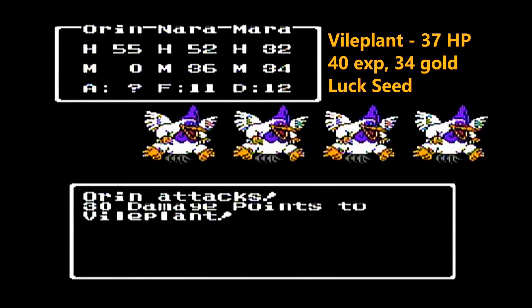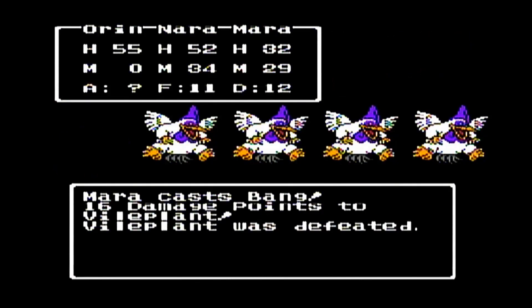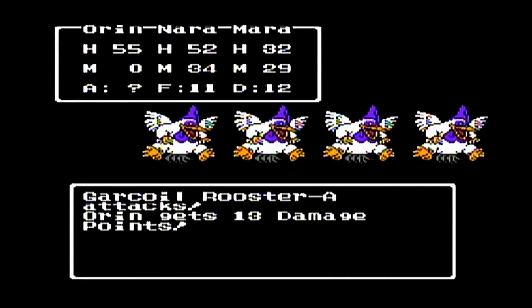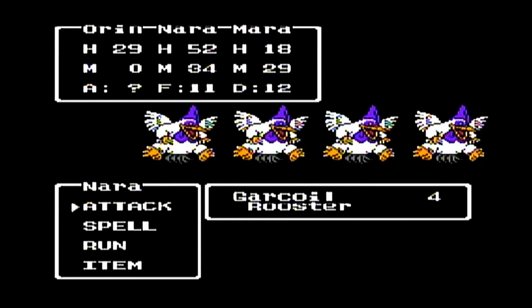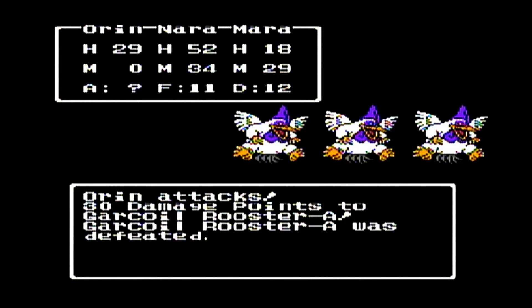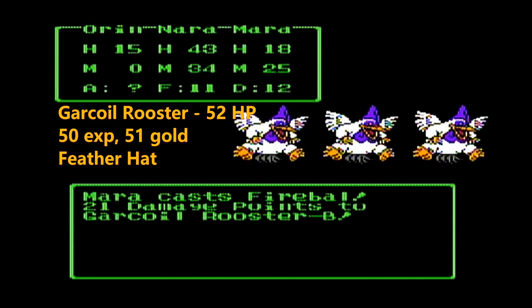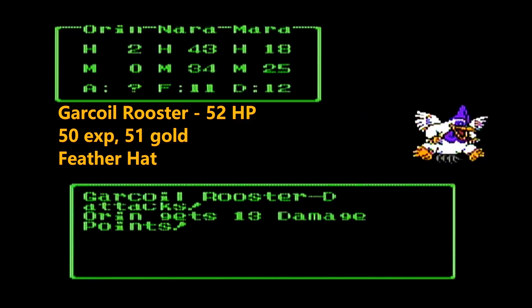You've got the Bio Plant over there. Like most of the other carnivorous plants we ran into in chapter two, they can hit pretty hard. I'm gonna see some good use out of Mara's Bang spell there, because it hits everybody. These Garcoyle Roosters hit really hard and they're quite agile, so they can tend to avoid your attacks. Once we're just down to one group, the Garcoyles are all in one group, so we can just switch to Fireball — it costs a little less MP to cast than Bang. If we only have one group of enemies, we can just save some of that MP.